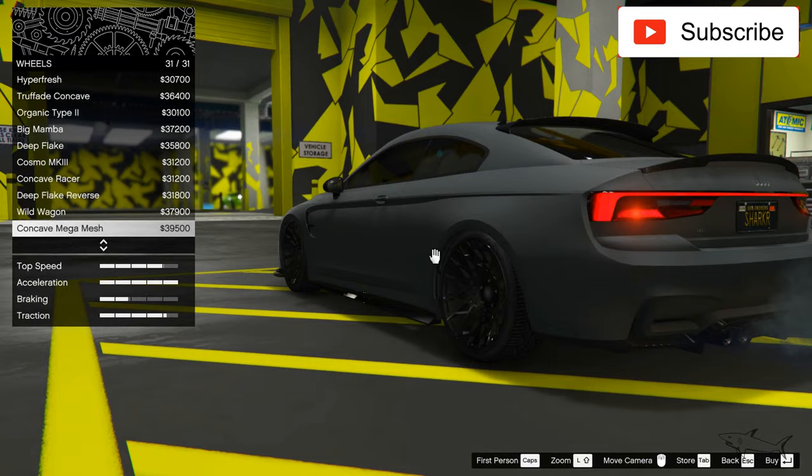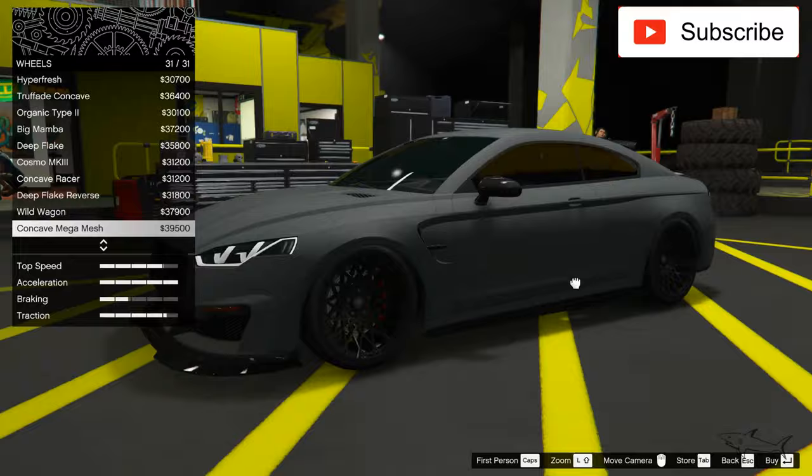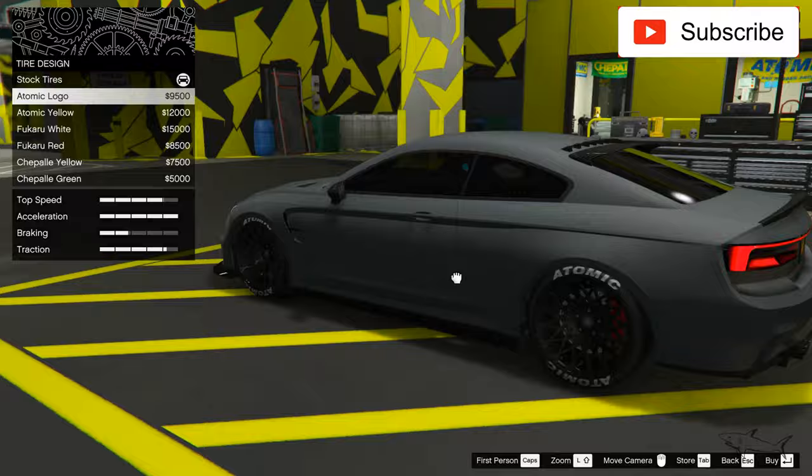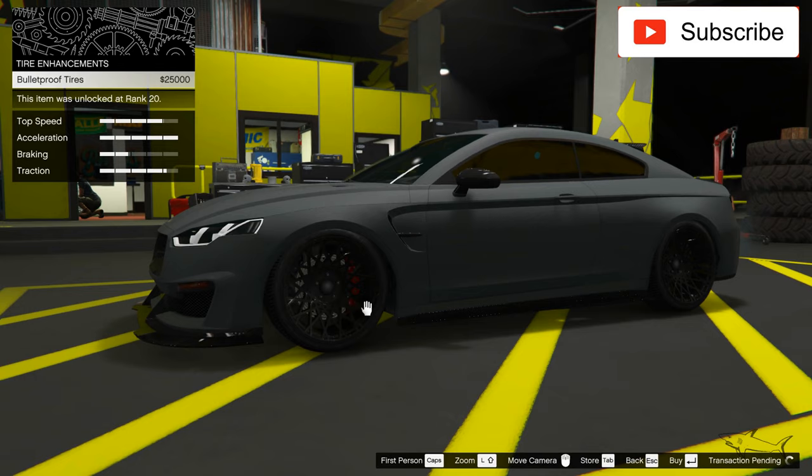This concave mega mesh - these are perfect for this car, so I'll buy this. Now let's see the tire design. I'll put this one or nothing. I can leave without it actually. Let's put the bulletproof tires and some black tire smoke, and we're done. We have ourselves a beauty of a car in my opinion - please tell me if you like it.